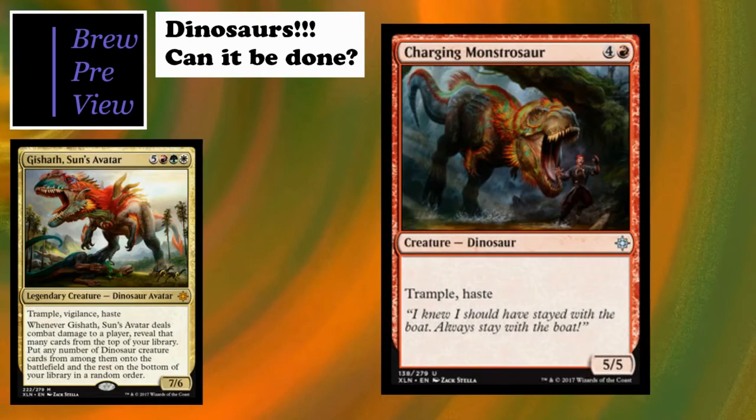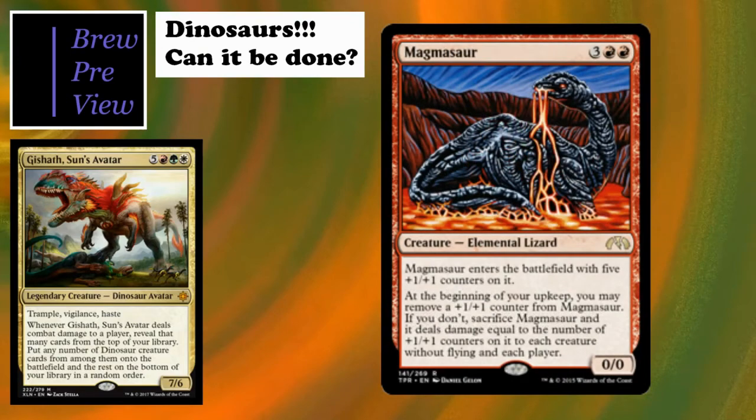Charging Monstrosaur has two really good keywords - trample and haste - on a 5/5 for five. That's why it's on the good list. Those two keywords usually mean more mana cost, but this guy is very fairly costed. If you have Urza's Incubator out, he costs three for a 5/5 with trample and haste - really punchy.